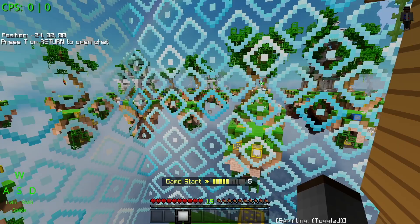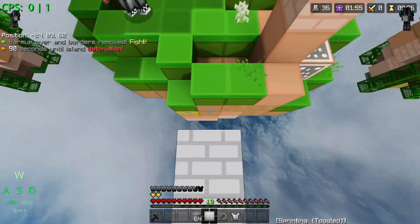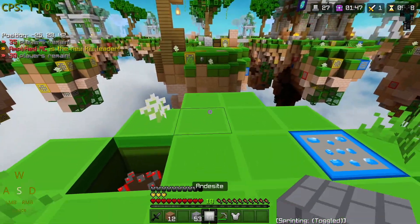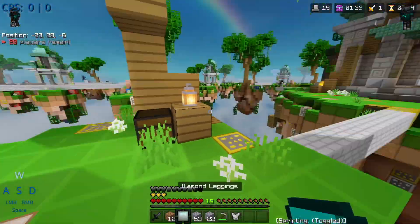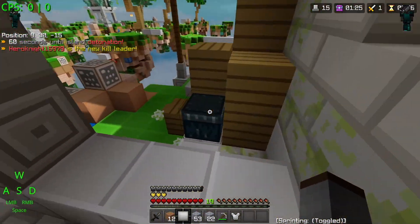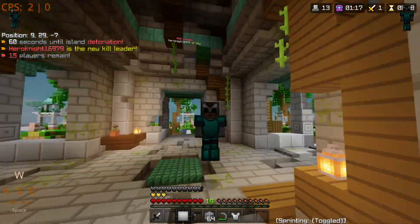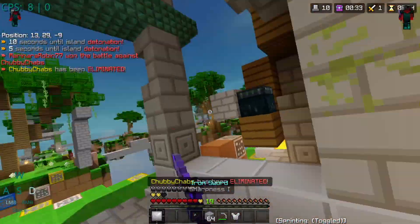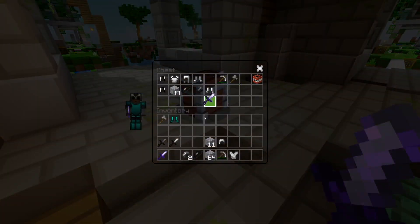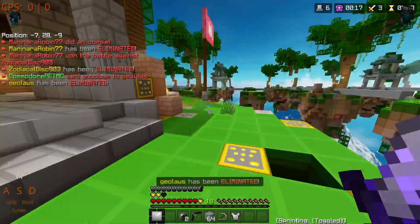Here we are in the last game, spawning at the very edge again. My luck of getting a good spawn is slowly dwindling. Rushing this person immediately — he's dead. Getting to the middle island now. I grabbed some redstone for extra hearts, mined diamond pants and diamond boots. Pretty much geared up without even needing to go for the ender chest — this is looking like a really good game.